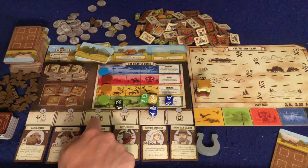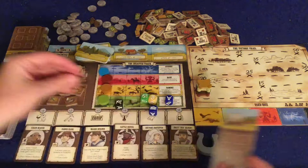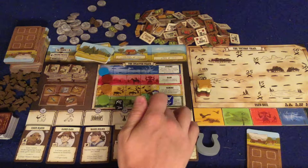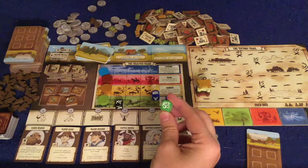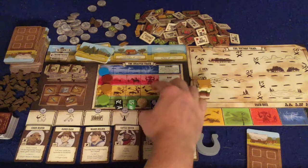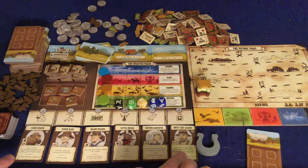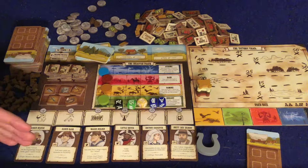Next you have the cattle action — very simple, you take one cattle, and it doesn't take up a space on your wagon, which is nice. That's going to be persistent victory points through the game. Wood action — same thing, you just take a wood. Medicine action — you just take a medicine. You can either trade in your die for money, take an action, or there's also a wild action where you can do any of the actions on the board.